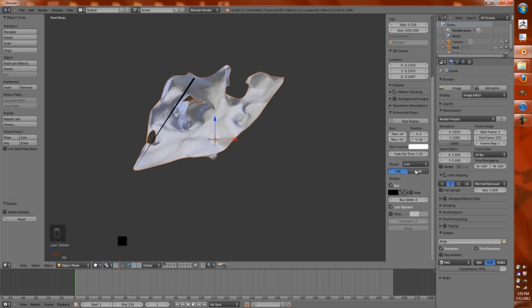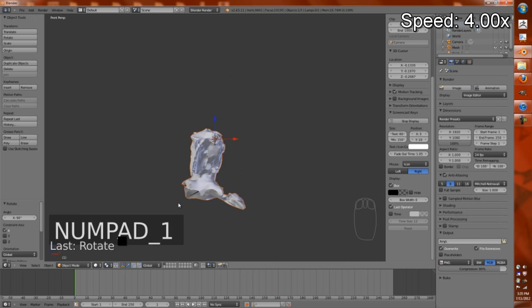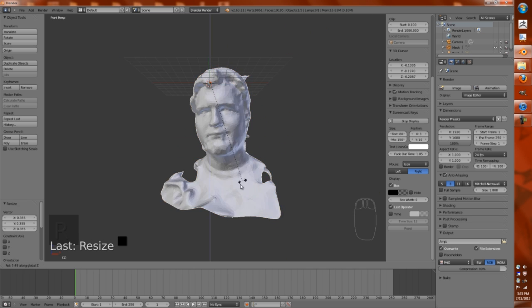I noticed that when I went to Blender, the screencast keys functionality changed a bit. So here I am just messing around with that — messing and stuff. But those shortcuts work.